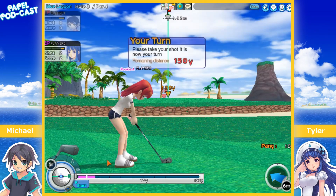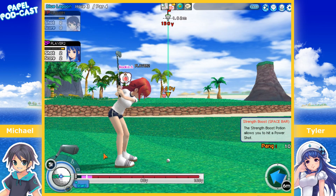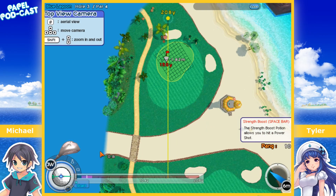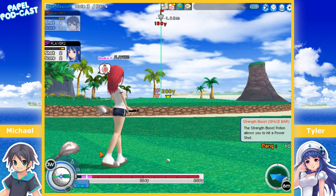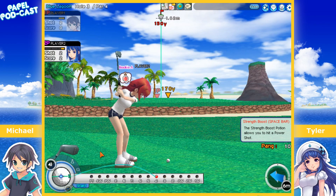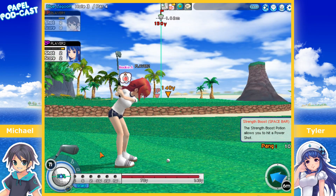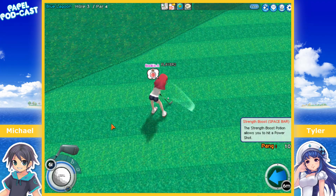Tyler wants to try Spike — you need to get at least a three wood for Spike. Keep it at three wood. It's Right and Down. You're going to hit way further but it doesn't matter, it's just practice. Actually Tyler wants to do Tomahawk — you can use an iron for Tomahawk. This is 150 yards and you're at 130, so you might want to go up a little. It's Up and Down for Tomahawk — remember to just tap it. Good job — your first Tomahawk!